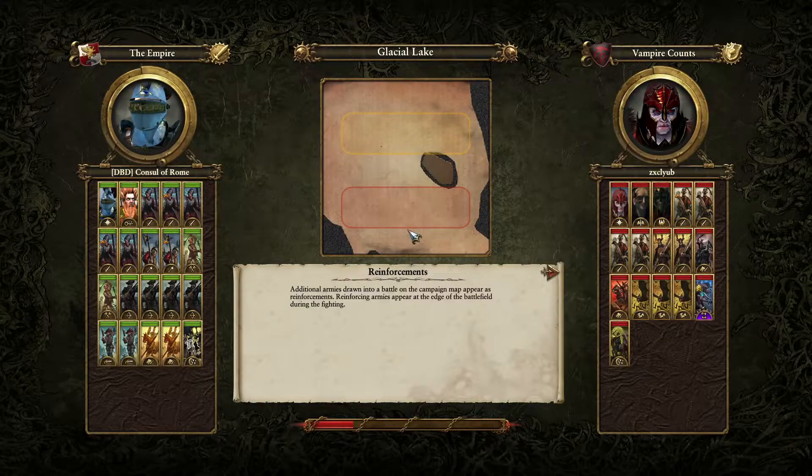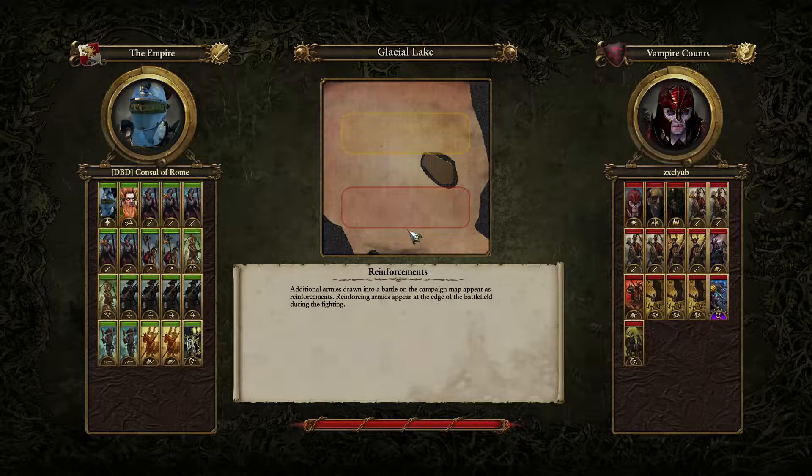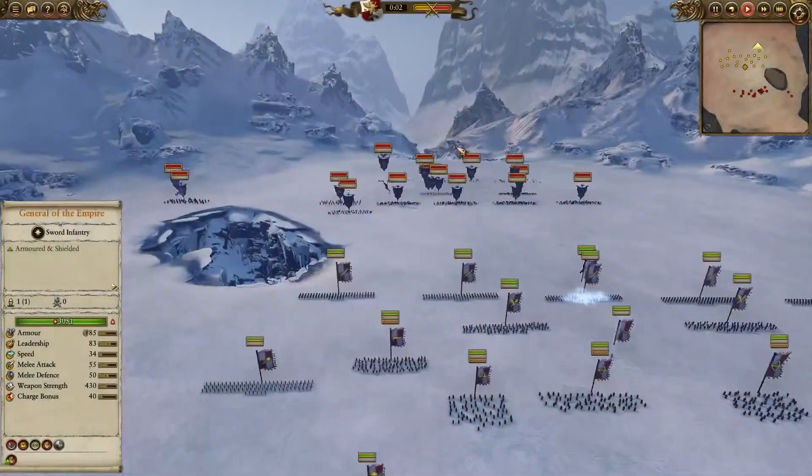Welcome everyone to a fun match here between Consul of Rome as the Empire against a quick battle player as the Vampire Counts. They will be battling it out on Glacial Lake with some very nice and interesting army compositions.